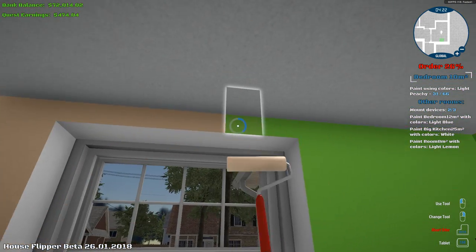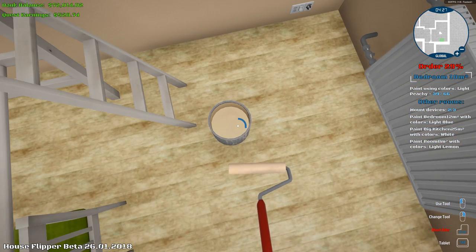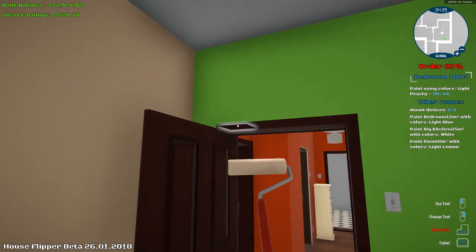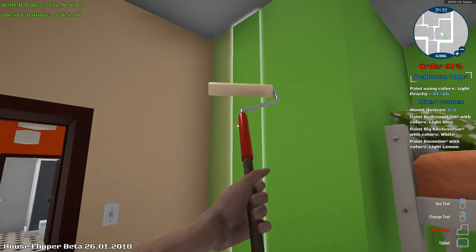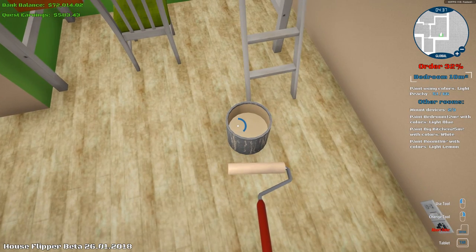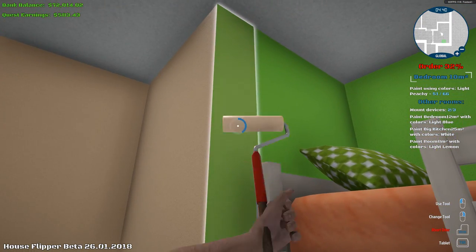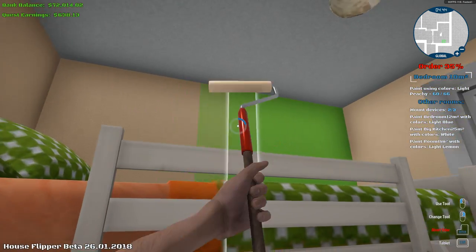Look at that action! You wish you could paint like that, guys. If you could paint like that maybe you'd have a lot of jobs and people would hire you all the time. I don't really know what I'm talking about right now. I just want to make enough money to buy that new house.